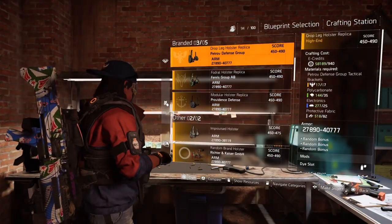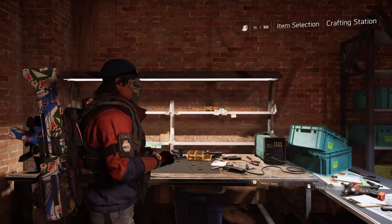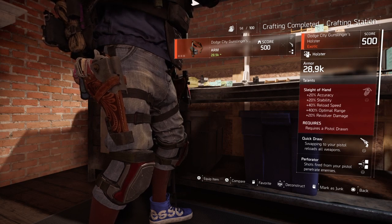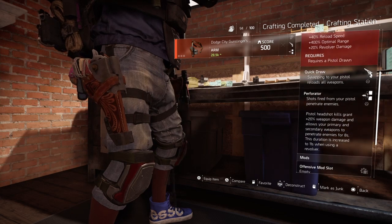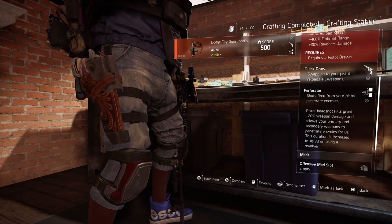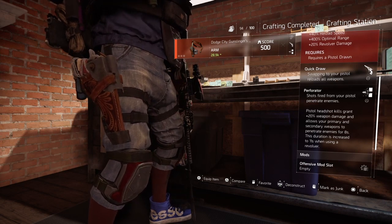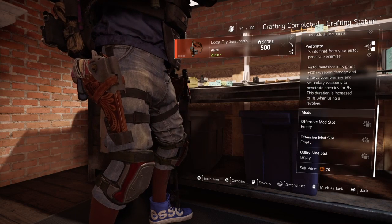I have two holsters I can craft, so I'll go ahead and craft them. If you just want to buy one, you can pick one up. Get both of those pieces, craft it, and you'll finally have your Dodge City Gunslinger Exotic Holster. It comes with Slide to Hand — 20% accuracy, stability, reload speed, optimal range, and 20% revolver damage (requires a pistol). It also has Quick Draw — swapping to your pistol reloads all weapons. Perforator — shots from your pistol penetrate enemies; pistol headshot kills grant 20% weapon damage and allow your primary and secondary weapons to penetrate enemies for 8 seconds, increased to 11 seconds when using a revolver.